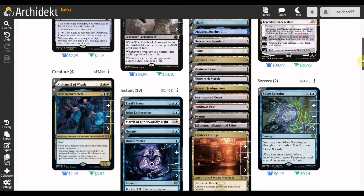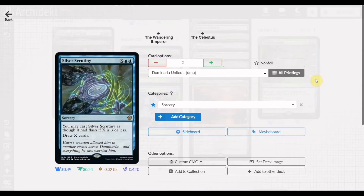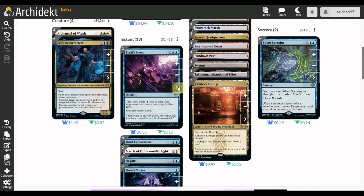For instants and sorceries, we have two copies of Silver Scrutiny — you draw X cards, and it has flash if X is three or less, meaning at most you can cast it for five mana to draw three cards at any time. In the late game, tapping out to draw that many cards isn't really a drawback since there will be instances where you just need to replenish your hand and come back with more threats on your next turn. Two copies ensure you can get it back and cast it in the late game.